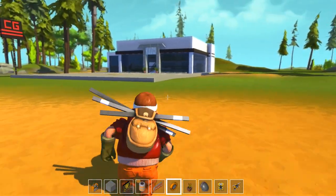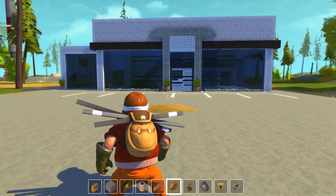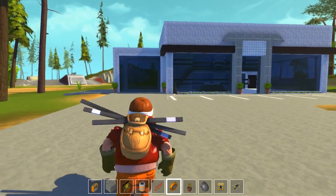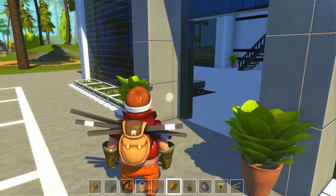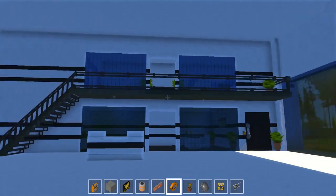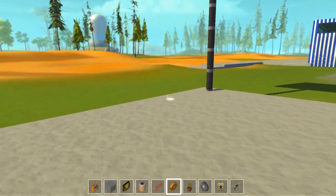You remember last episode we had the car dealership here — pretty fun. I really like designing this building. I looked at a lot of pictures of car dealerships and this is what I came up with. There are no cars in here anymore; they've all been moved over to the garage. I'll go over that in a second, but I just want to show you guys — I'm really happy with the building. I'll link the episode below.